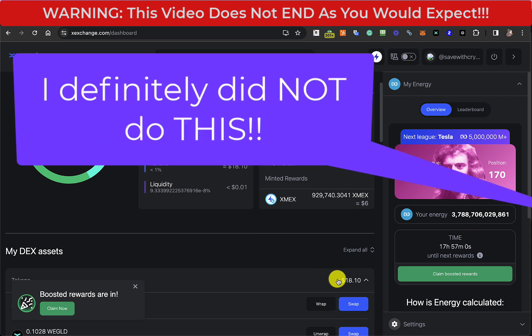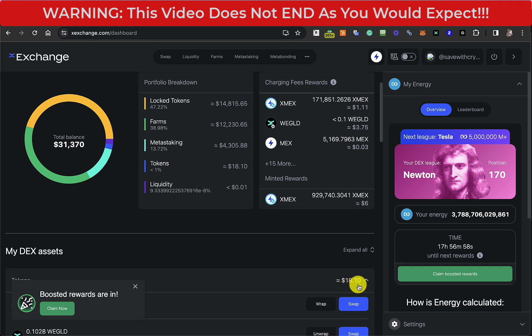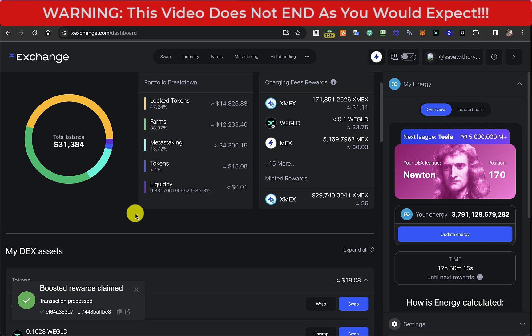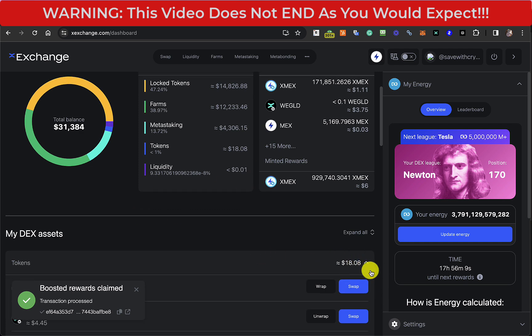At the moment, the amount of liquid tokens is $18.10. So let's do this claim here — normally do the metabonding first, but let's do this first. That's $11.04 worth of XMEX there. And then there's the metabonding to do. So that didn't change there, so it was just XMEX we were getting.